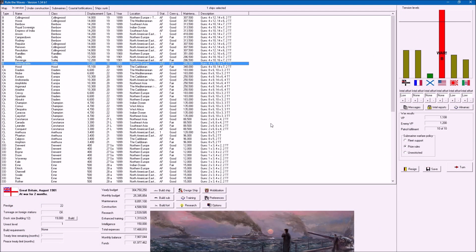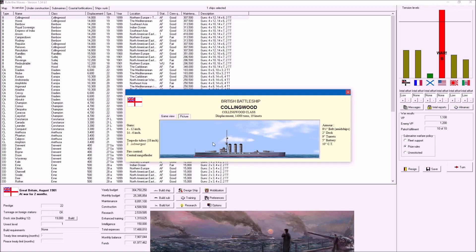We are the British and currently at war with the USA. The victory points are 1108 for us and 1200 for the enemy. Let me have a quick look at some of our battleships. This is the Collingwood class - she's got 12-inch guns plus 14, and 6-inch. She's reasonably fast at 19 knots; I need to get these up to 20 at some stage.